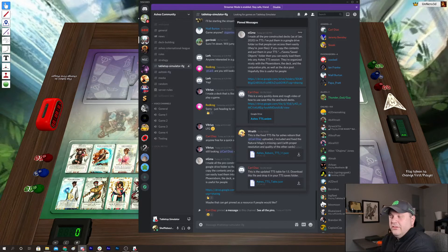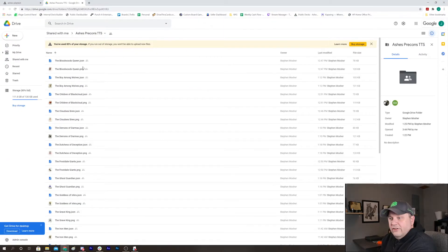Sigma had just added the pre-constructed decks as of January. Here are all the JSONs for the various TTS starting decks — the pre-cons as they were laid out in 1.0 with the reborn cards. These are great jumping-off points. I probably played 10 or 15 games of Ashes just using the pre-cons. Some don't line up well against others, but you can see what each deck is trying to do and learn how to play on a fundamental level before building your own.